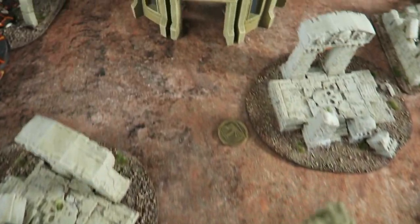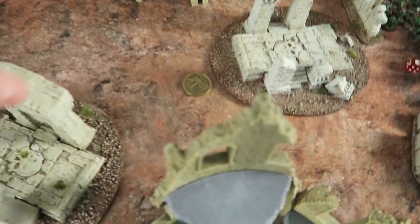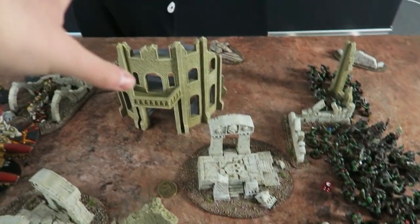For my secondaries, I've taken Domination — if I hold more objectives than my opponent. With this many bodies and five objectives on the board I always take Domination. I've also taken Engage on All Fronts — there's a row of objectives in the middle and I want to nudge into the other quarters. And Secure No Man's Land — exactly the same as Tom's, because I want to be holding three objectives. I've deployed stronger on one side to counter Tom's heavier flank.